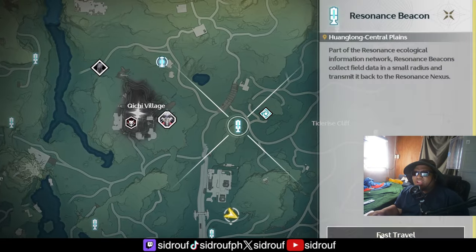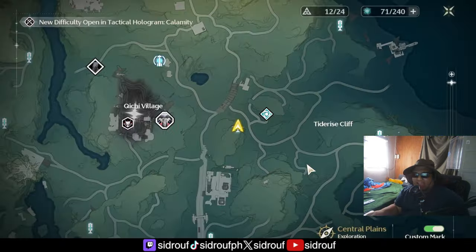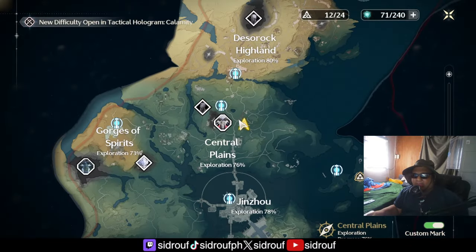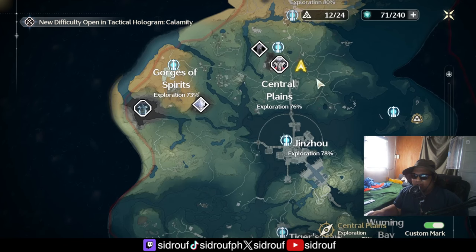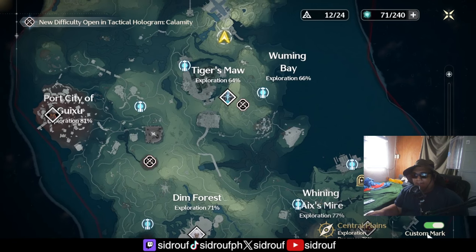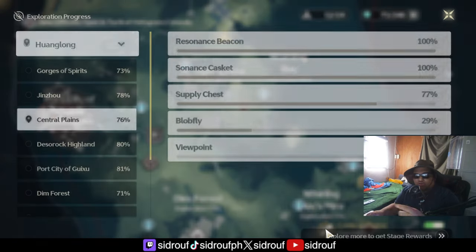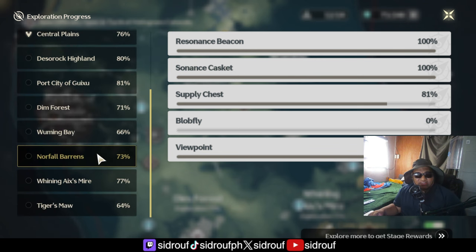The fourth tip is exploration — never forget your exploration. Most of your astrite in the game comes from exploration. Right now I haven't 100% any of the regions; I have 73, 80, 76, 73, 78, 64, 66, 81, 71, and 77 percent. You can click on the compass to see which items you're missing. In the Gorges of Spirits, for example, I have all the resonance beacons and all the sonance caskets, but I'm missing some supply chests and haven't gotten a single blobby.